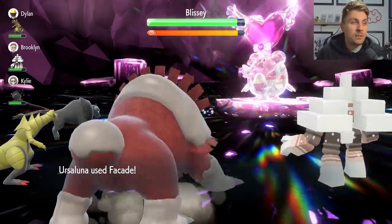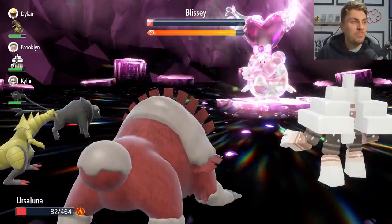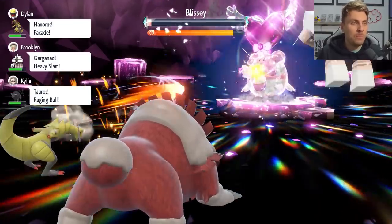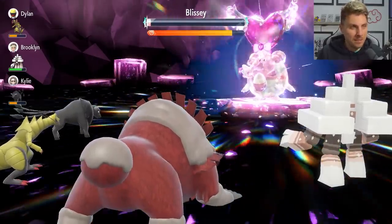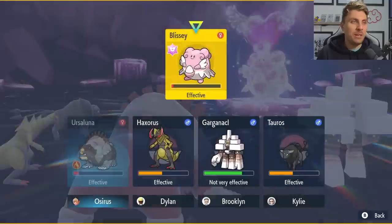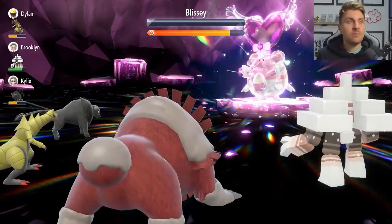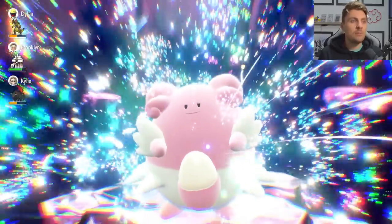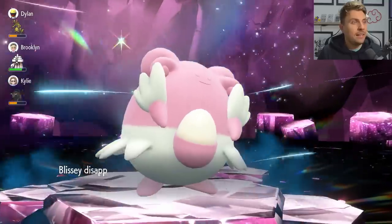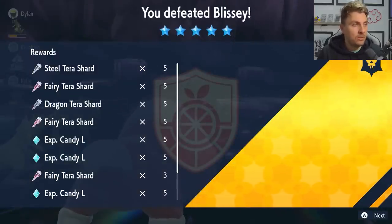Facade is the option we're going to use against most things other than Ghost and Steel types. You can see the damage here — we just missed a knockout from the Blissey, but we'll pick it up next turn. Literally three turns at most with Ursaluna. The Blissey is even going to do us a favor by healing us up, so you're in no danger of ever getting knocked out in these Blissey raids. One more Facade will be enough and we'll be able to see the item drops.